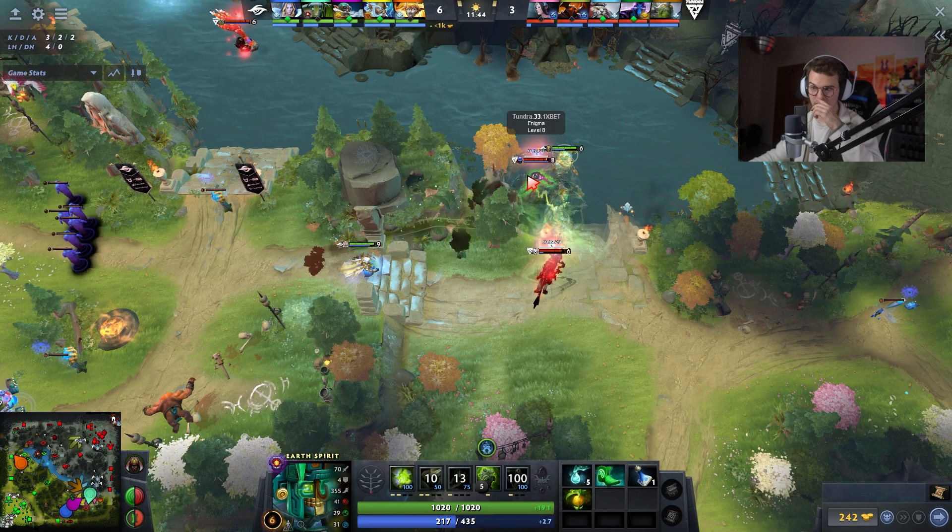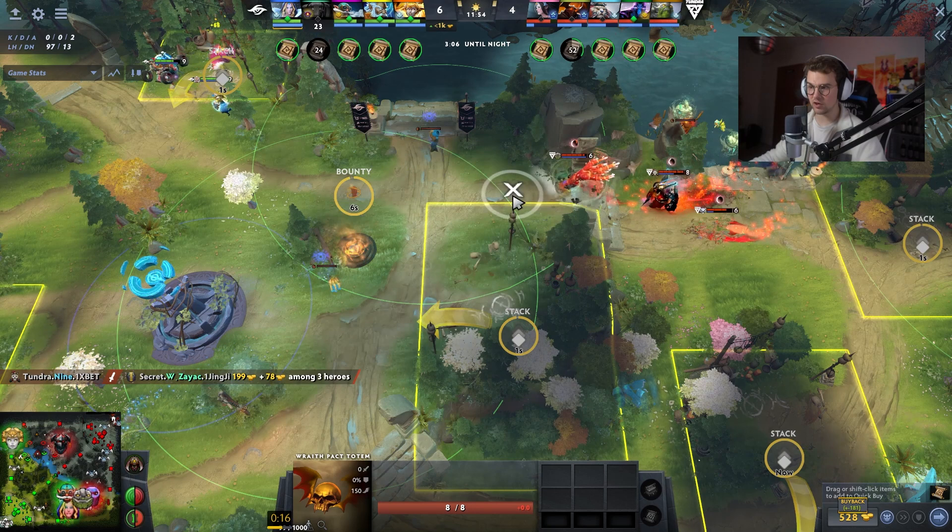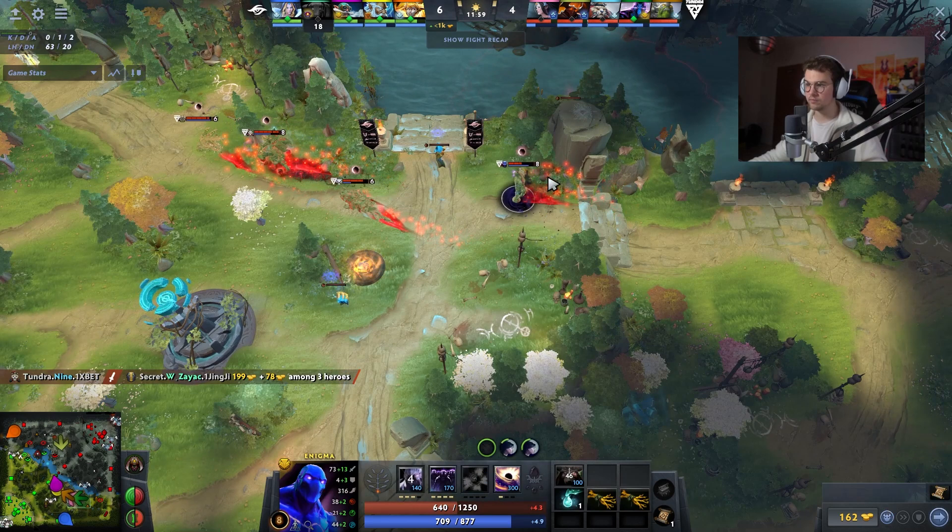So here, because 3-3 backs off correctly and doesn't cross the line, he goes back. Now Zayat's, aka Secret, they still get baited to go across the line and they're gonna be the ones dying. But if the Enigma gets caught here and then kicked back to his Gyro and Zeus, he would be the one to die instead. But he understands the line, they play around it perfectly, and they kill him instead.